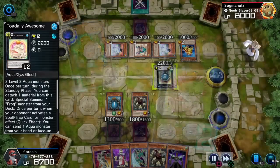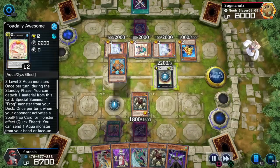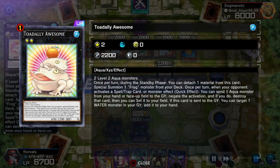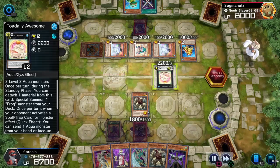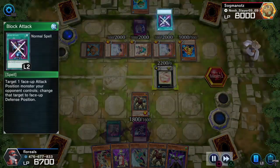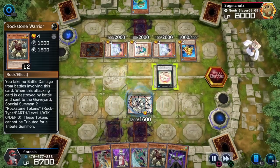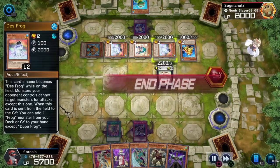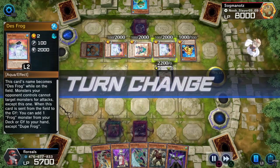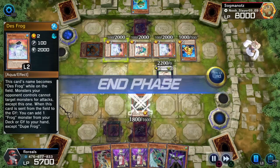Oh look — he summoned Junk Synchron. But here's the thing: tuners count as spells apparently — or rather, monster effects. So when his monsters activate their effect, they also become mine. Basically I'm invincible — I'm an invincible guy who can't be hurt. This would work better with different strategies but I don't really have all the cards required. I just worked with what I got.